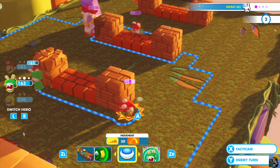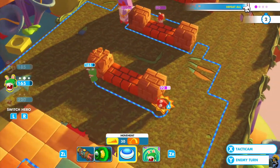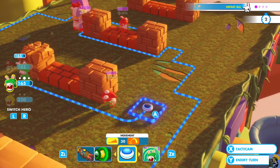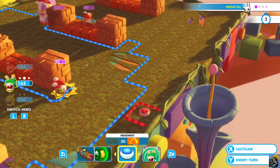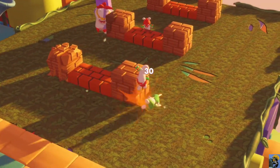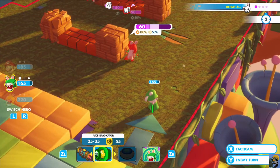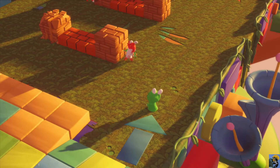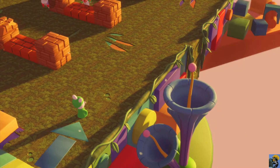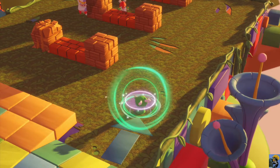Before I do that, let me check the tactic cam and just see where this guy can move. None of these squares are safe. So I need to hit this dude with Luigi, and then move Luigi here. That way he can get shot by the other hopper, but he cannot get damaged by the smasher. And he just took down that guy in one shot with the old ricochet. I'm going to give him the barrier just in case they want to take a shot at him.